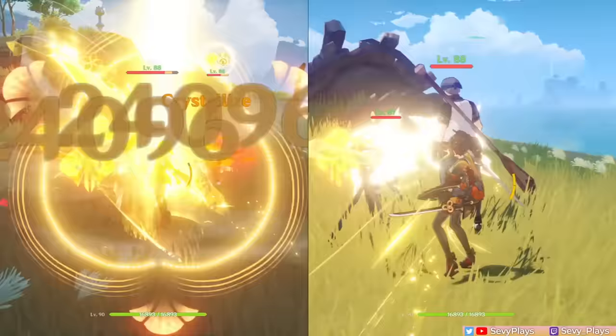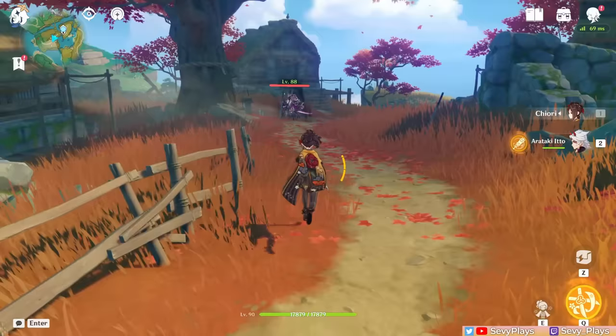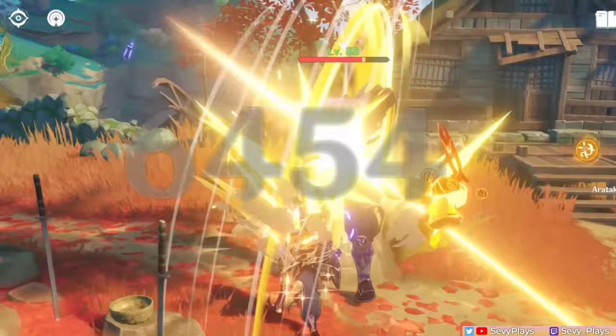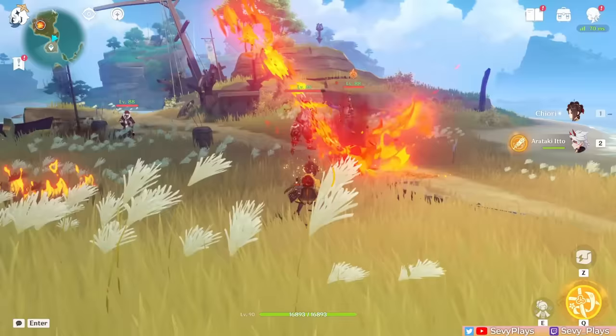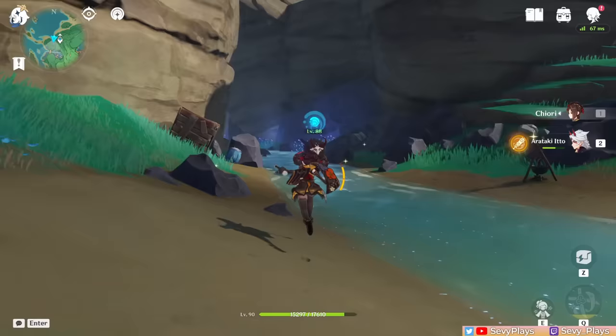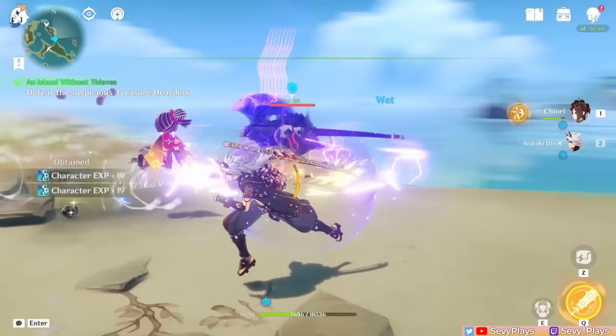Furthermore, upon unlocking her Ascension 1 talent, her skill dash can trigger additional effects based on the follow-up action. Tapping the skill button again after dashing will cause you to switch to the next character in your roster. Your party then gets the Seize the Moment effect for 8 seconds, wherein Chiori deals a coordinated Geo skill damage when the active character uses their normal, charged, or plunging attack. Though this can only be triggered every 2 seconds, and is also limited at triggering only twice during this effect's duration. For a stylish entrance with some extra plunge damage, you can also aim her skill in the air so your next character can switch mid-air, then enter the battle with a plunging attack. This also marks the first character to enable a mid-air teammate switching mechanic.